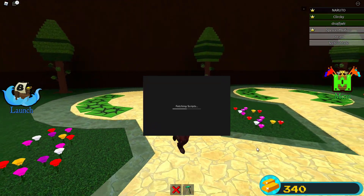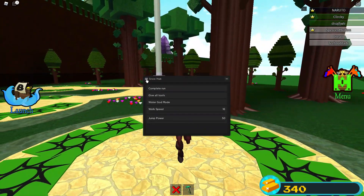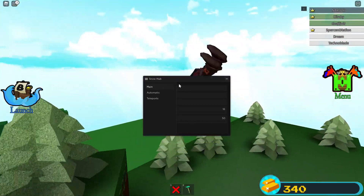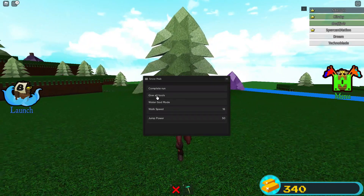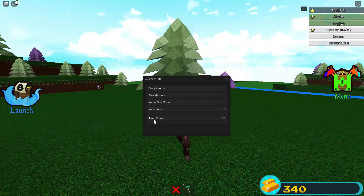Now here it is. You have a beautiful loading screen, very clean, and you have Main, Automatic, and Teleports. We're going to start off with the main features, which is Complete Run, Give All Tools, Water God Mode, Walk Speed, and Jump Power.